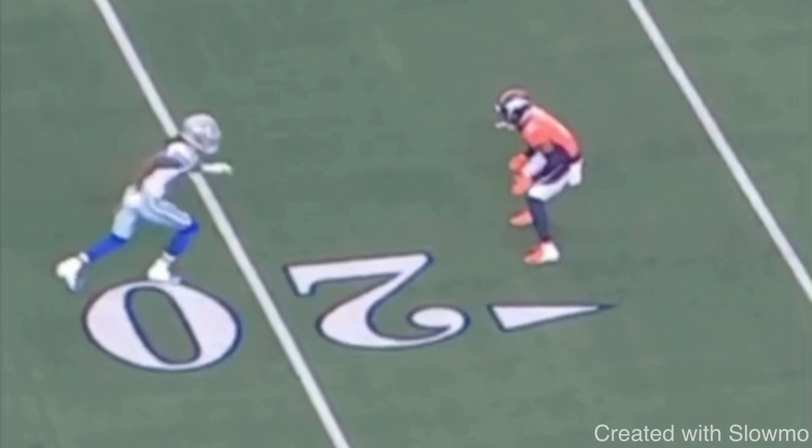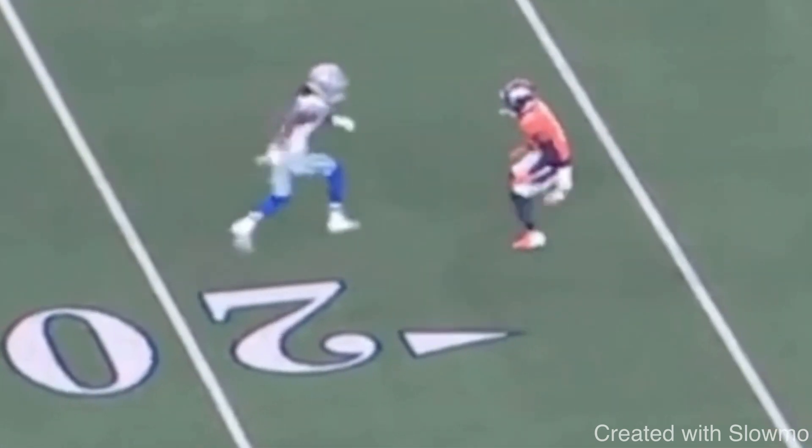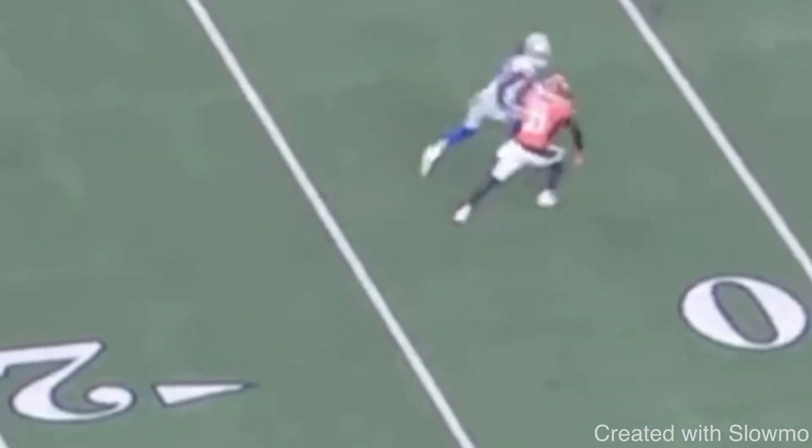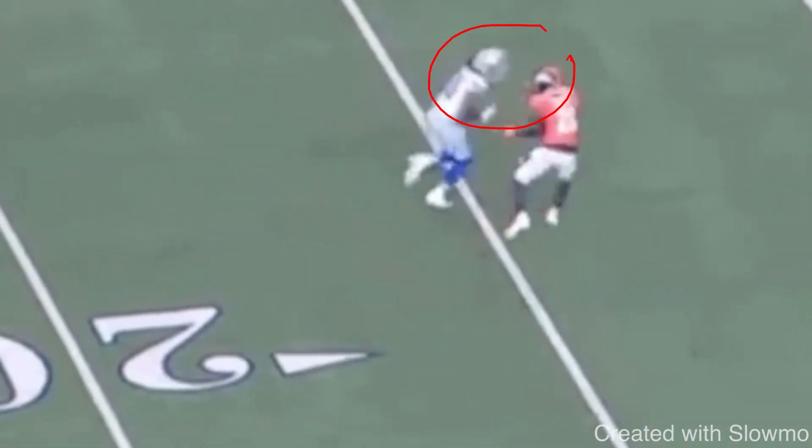The next route is a peek-back comeback route. A lot of people don't know how to use this peek-back move correctly. This is CeeDee Lamb — he makes this DB look foolish; the DB actually falls. He comes off, gives a little tempo change, pushes vertical, peeks back, and you see how that DB drops his hips because of how well it's sold. That is solely from the peek-back move.